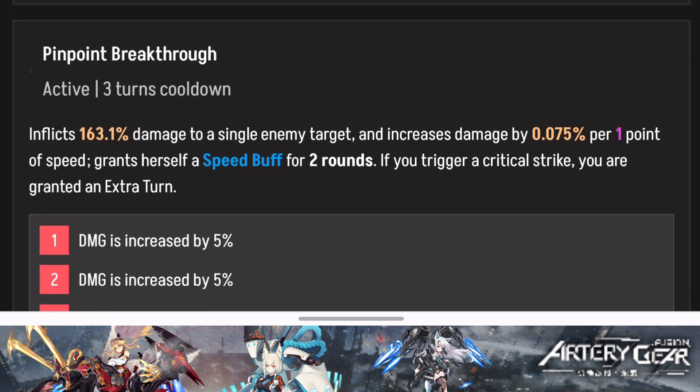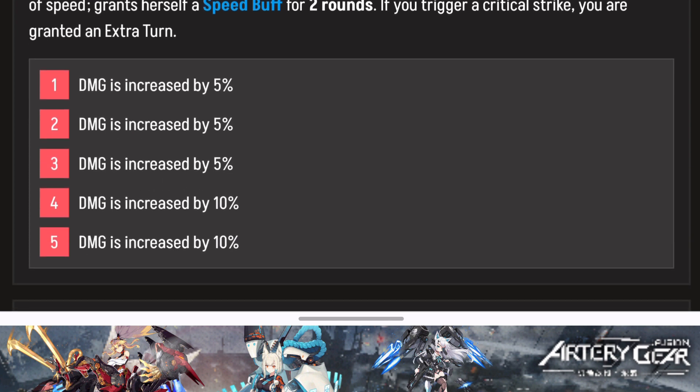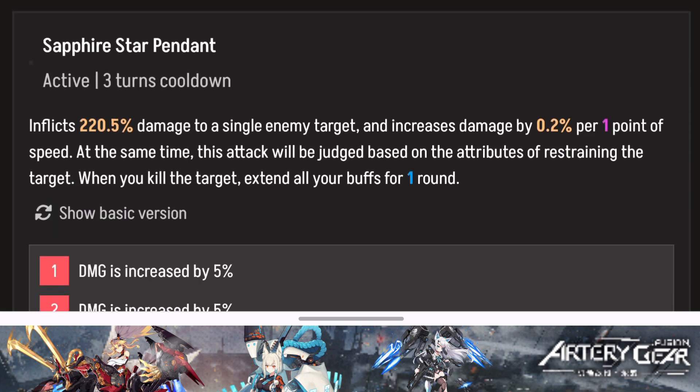Her second active skill has a 3-turn cooldown and is also single target. It increases damage based on speed, grants yourself a speed buff for two rounds, and if you trigger a critical strike you can gain an extra turn. You want to use this skill first to get the speed buff, then use the basic attack — with the speed buff active she'll apply defense down. Try to increase crit so she gets that extra turn.